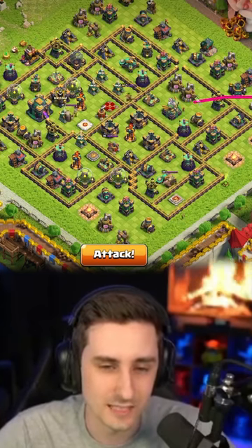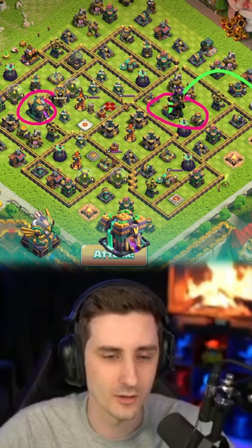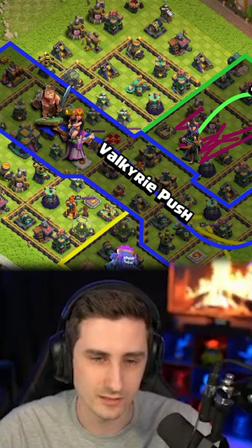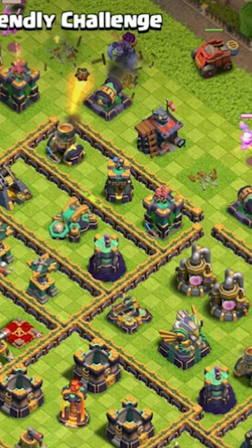Send the queen into this eagle. The important targets are the eagle, the town hall, and the CC. Bring the king in like this so we can wall break through here. I'll do a flame flinger to the top side to try to grab this through a wall, and maybe use my RC for this section. Drop a minor queen here, drop some healers, flame flinger like so, and drop two balloons with a super wall break.